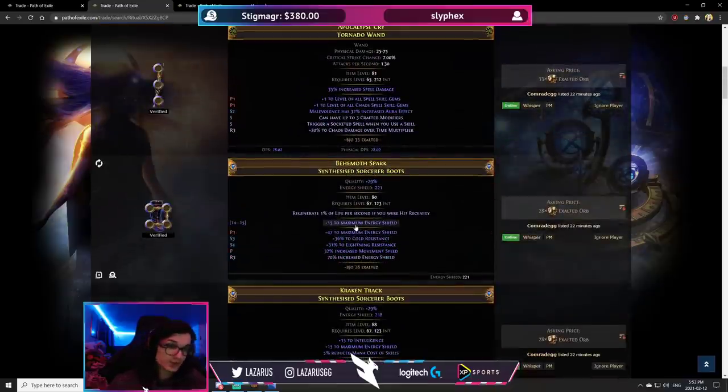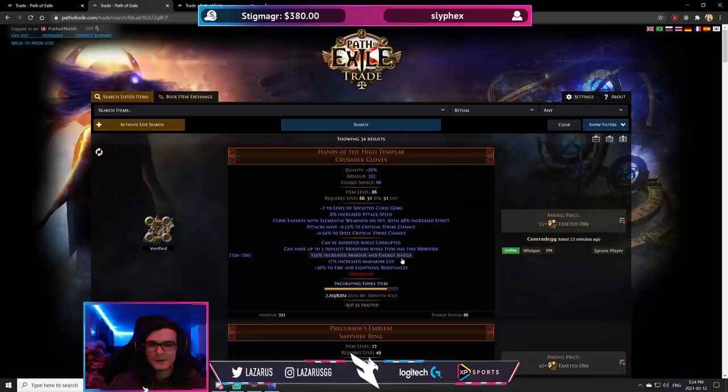That said, we still learned a lot from comrade GG's boots strategy, which was completely new even to me. I knew about synthesized boots having energy shield as an implicit, but because they don't have influence stats like Tailwind, Elusive, or Pierce, I never considered them that strong for currency-making. But if you add quality with perfect fossils, pair a high percent or flat implicit with a crafted missing mod and guaranteed 32% move speed from the essence, you're looking at a 28-exalt boot that probably costs nowhere near 10 exalts to make — excellent profit margins.